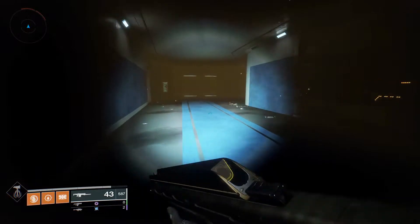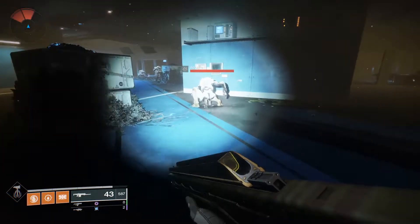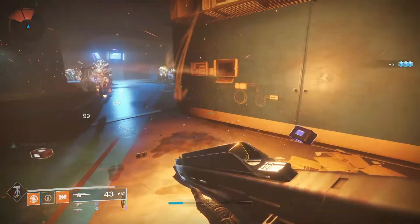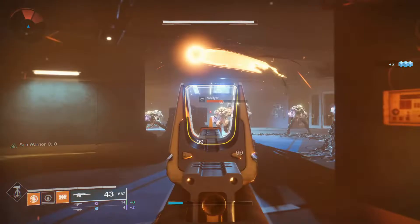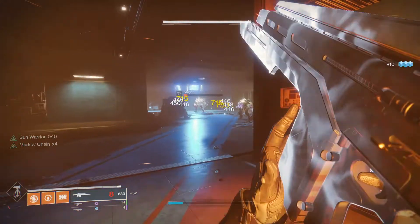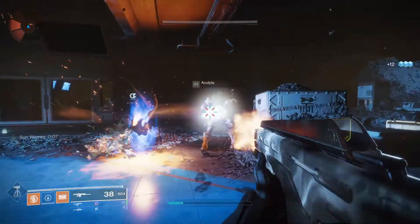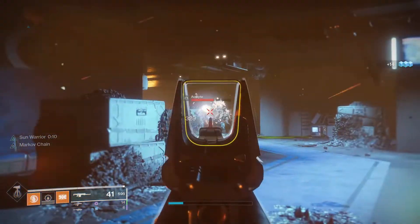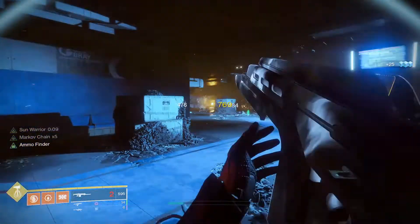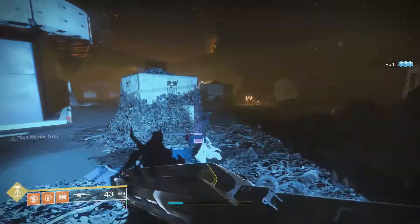The unique thing about the Monte Carlo is getting your melee ability back. So I'm going to waste my melee ability — just go BAM. And now I'm actually going to stand in this. I've got Sun Warrior for 10 seconds — indefinite right now, because I'm standing in the sunspot. And I got my melee back already. Now I have another sunspot to stand in, and Monte Carlo is going to do even more damage because I'm standing in a sunspot. And I have Markov Chain times 5 because I got a melee kill.